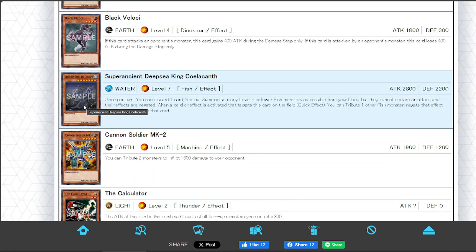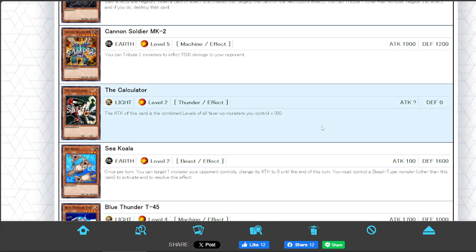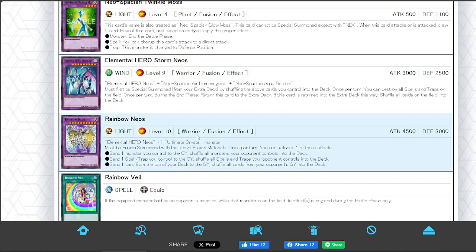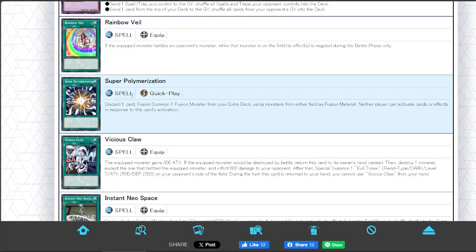Seelacanth sees a lot of experimentation throughout the years in different formats and time periods. Then the Calculator — definitely a card to put alongside Yubel. Rainbow Neos is our first Verte-abused target. Super Poly is still seeing play to this day because they keep printing generic fusion monsters.